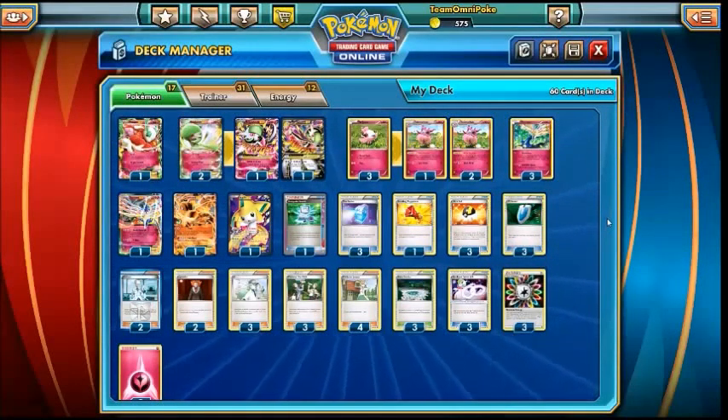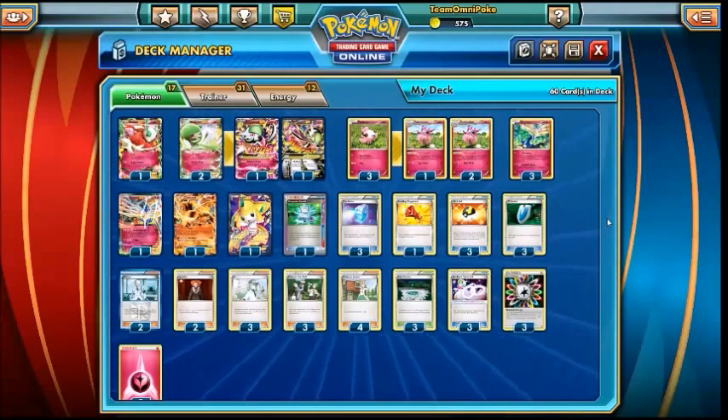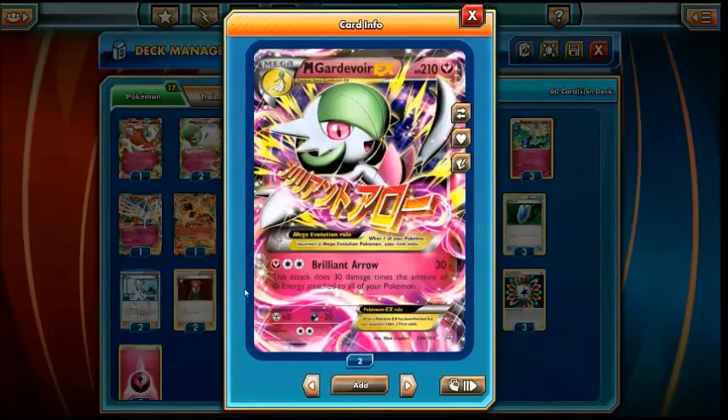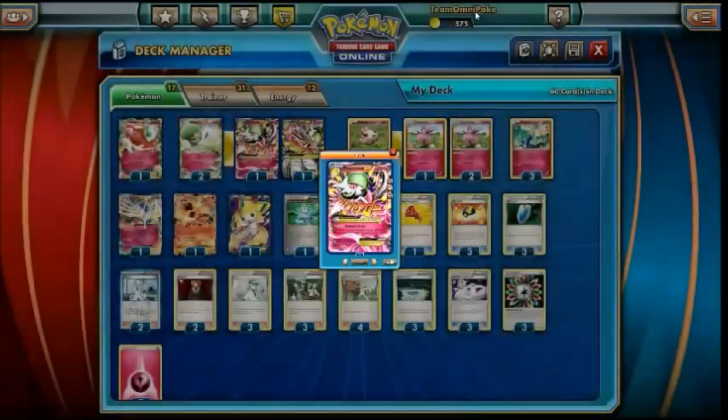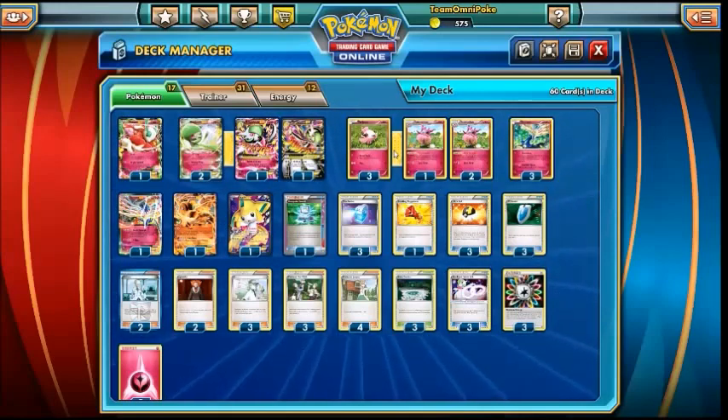Hello everybody and welcome to Omnipoke, the channel that brings you everything Pokemon. I'm Jack and today we're back on PTCGO, bringing you another deck analysis on a big new fairy archetype that's come out of Primal Clash, basically revolving around Mega Gardevoir. Mega Gardevoir is one of the last decks to solely come out of Primal Clash that we've got a cover on the channel, so I wanted to get it up just so you've got something to base your lists on, even if we do adapt the list over time.